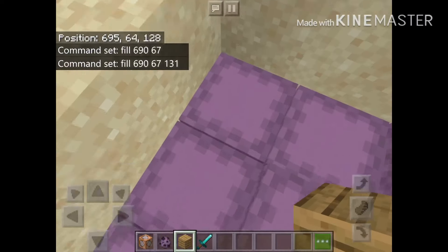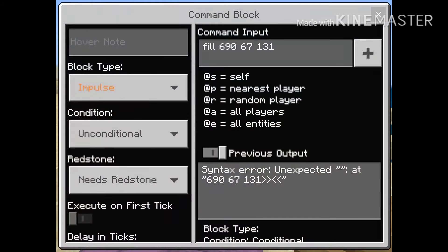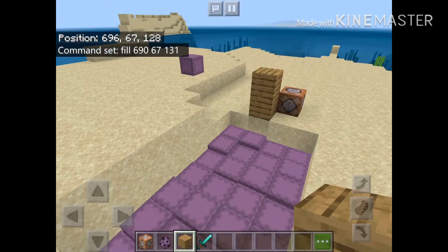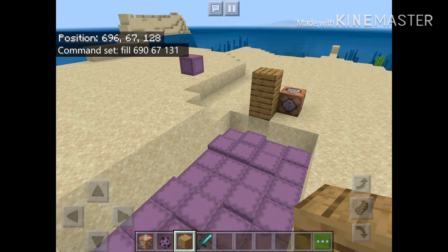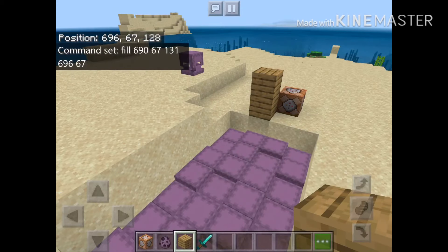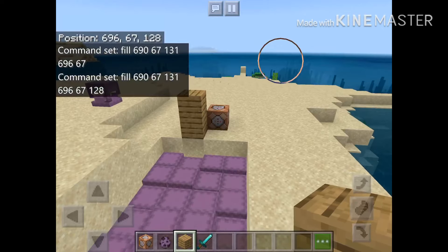Now what you're going to do is come to this corner. Go up — is that 67? Yeah. The middle number should be the same, where it says 67 — it'll be different for you, probably. But the middle number should always be the same. So: 696, 67, 128. And if your coordinates have a minus — so let's say it was minus 128 — always put that in there too, or else it won't work and it'll spawn in some other place.